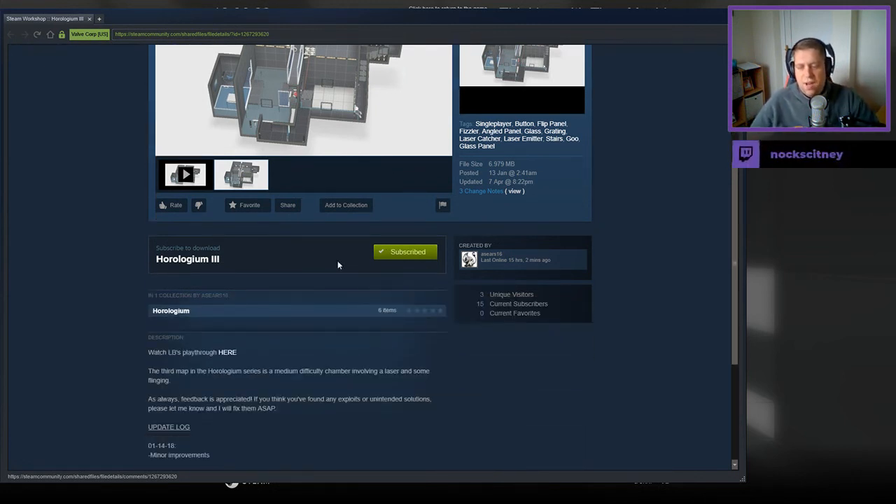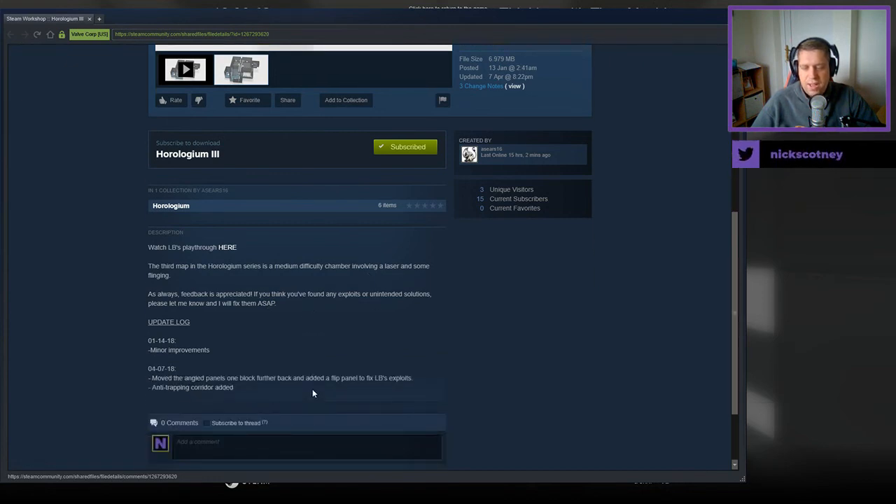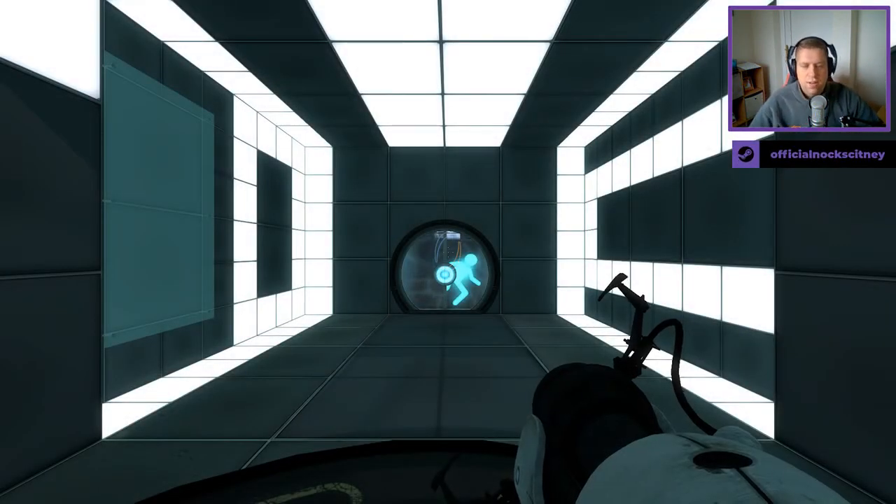Third map in the Horologium series is a medium difficulty chamber involving a laser and some flinging. As always, feedback is appreciated. If you think you found any unintended or exploit solutions, please let me know and I will fix them ASAP. And there are a couple of updates right there.